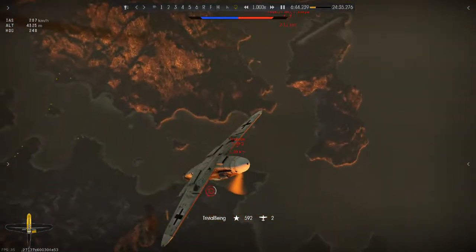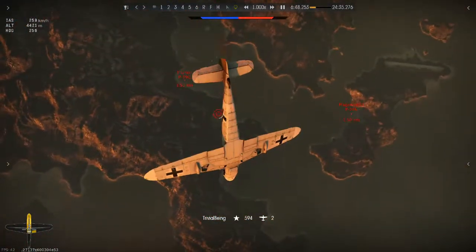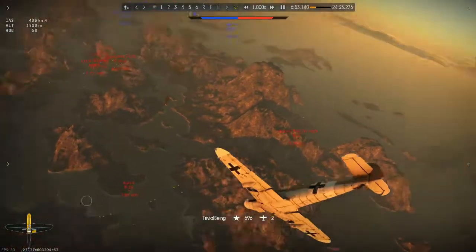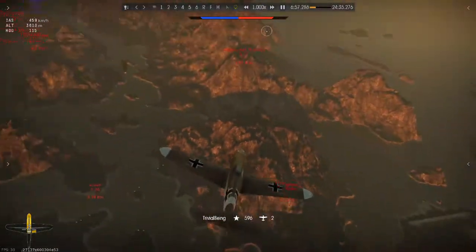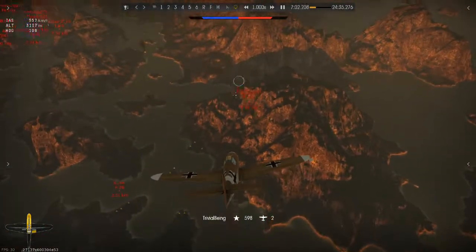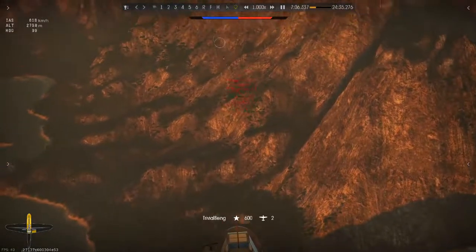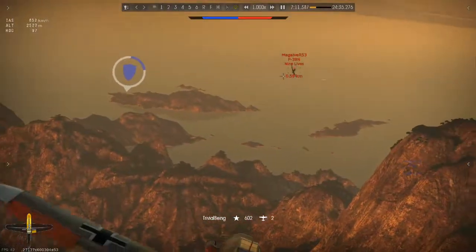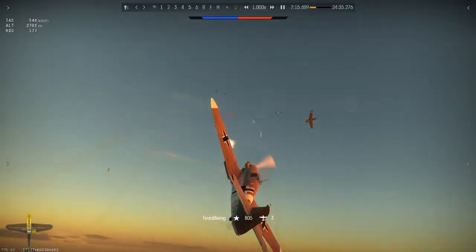He gets wise to my plan and decides to dive away and run. So we'll just check our surroundings. It looks like either this P-39 or the IL-2 over there is going to be the next target. Let's make it the P-39 because he's more dangerous. We'll slot in on the P-39's tail — he gets wise to me, but that's okay. I'll get my guns turning inside him and just squeeze some rounds onto him.